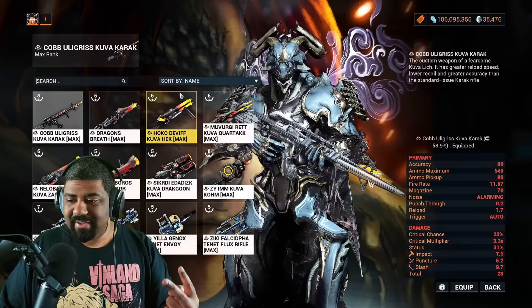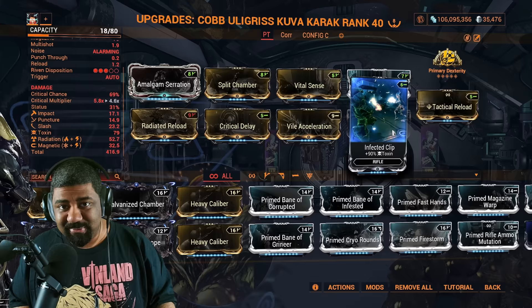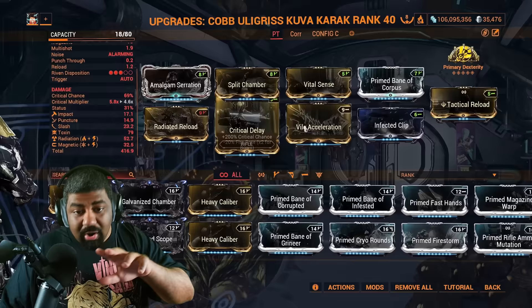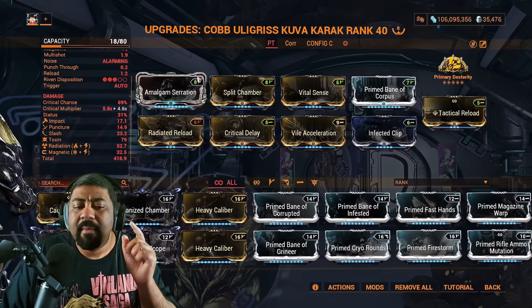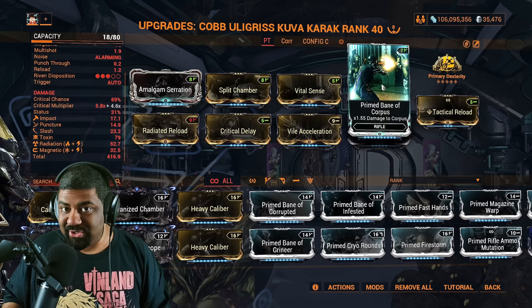The Kuva Karak has a basic build: Radiation mod, Toxin — which is key because pure Toxin combines into Gas, Viral, and Corrosive without conflicting. This is why combined elements on Kuva weapons matter — a single innate element would merge with your modded single element, which you don't want. So I have Radiation, Magnetic, and Toxin. I use Amalgam Serration for base damage and flight speed, plus Multi-Shot, Crit Chance, Crit Damage, Fire Rate, Corpus Faction Damage mod, and Tactical Reload so it passively reloads while holstered.